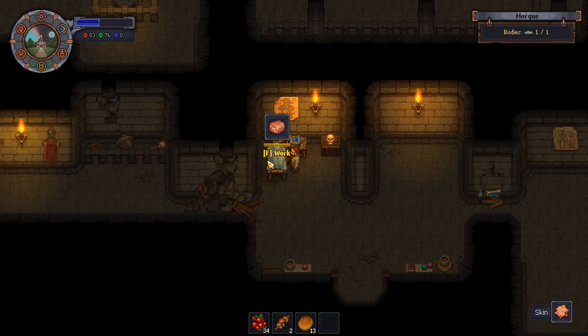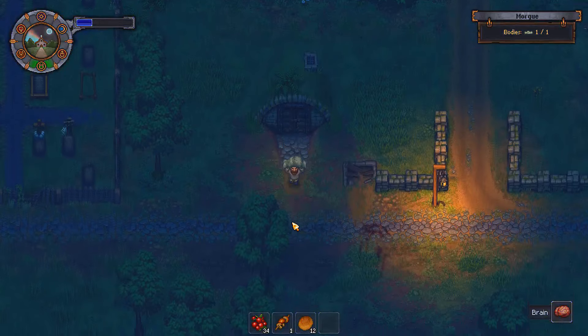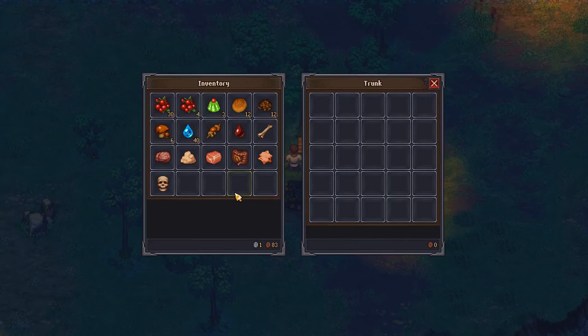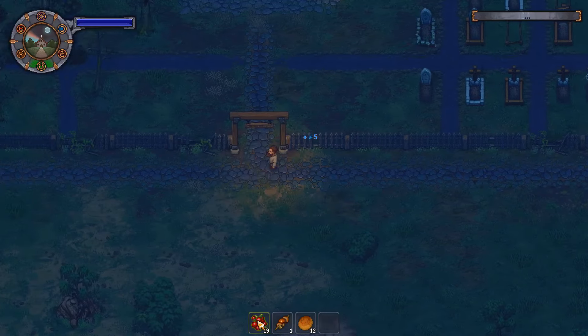Let's therefore extract anything usable in future or now and see what we can do. I'm stripping down this body completely leaving only the heart intact. This is how it looks — it burns and after it's done, we get a pile of ashes.